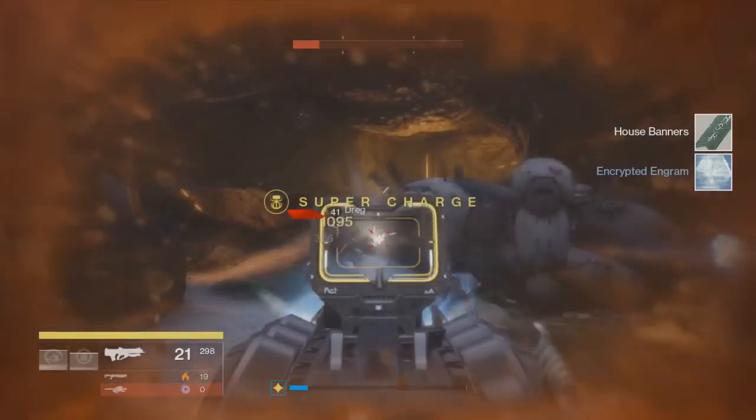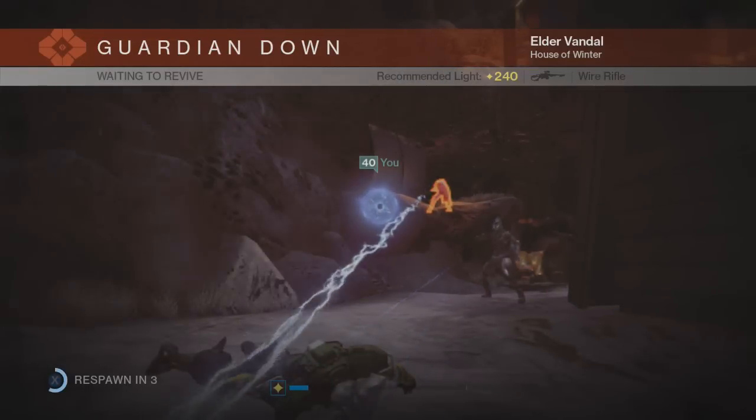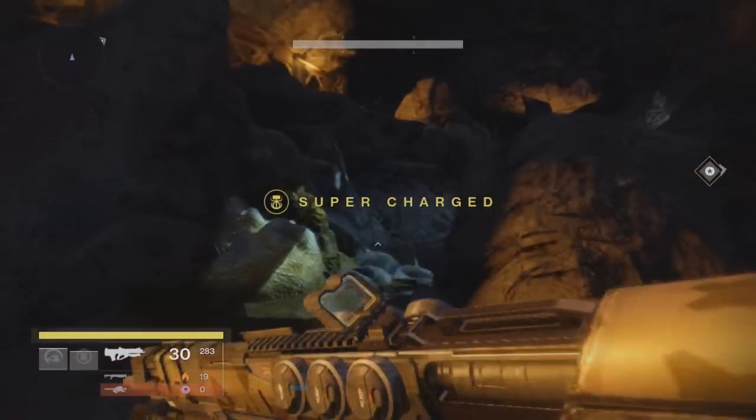Once you pop one of those, it actually drops it. Whatever element you want first, that's the one you kill last. If you want Arc first, you kill the Arc last. If you want Solar first, you kill the Solar last. Same with Void.